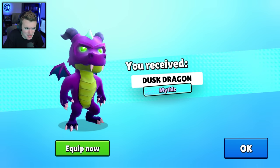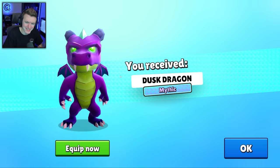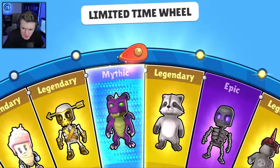Mythic! First mythic of the update — Dusk Dragon! It's like Inferno Dragon but the opposite. I love it. I love this mythic effect too, that sky blue color — man, I love that.